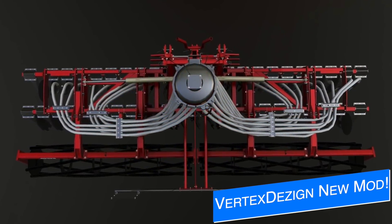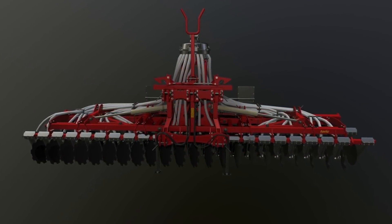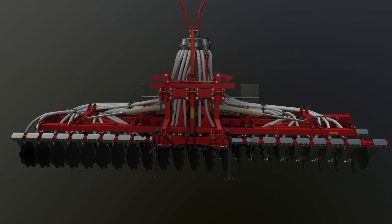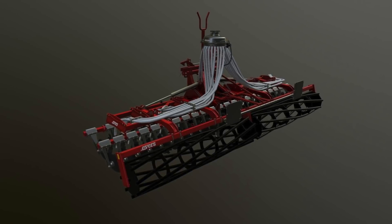Vertex Design announced a new mod earlier this morning, along with a new partner — the Evers Agroteric Manure Disc Harrow with a 6.45-meter working width. This was created by team member Daniel11 and is absolutely stunning. This mod is currently a work in progress.